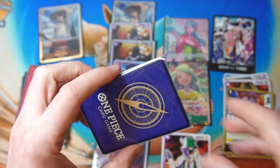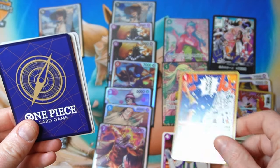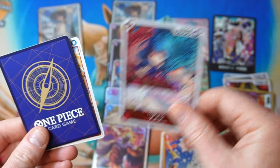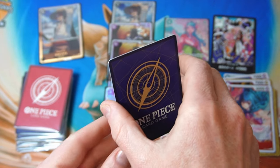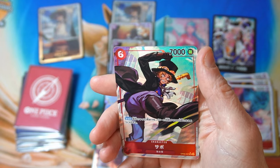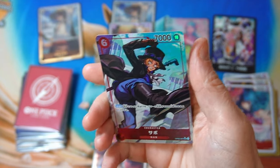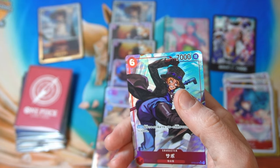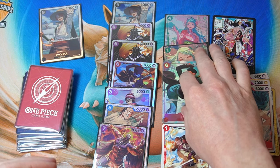Let's have a look at these more expensive ones and see what we got. I'm not sure which way we need to open these. Rare, common — oh, Sabo! I did notice a bit of a ding on the corner there though. It's a parallel SR Sabo — very nice! We'll take any parallels we can get, that's for sure.